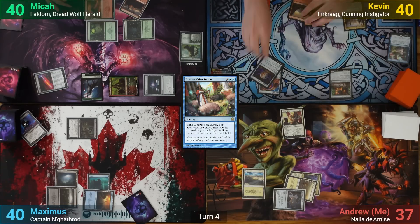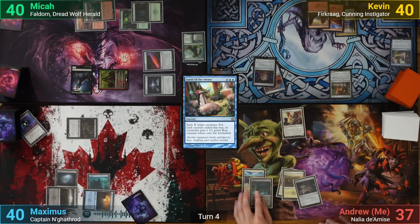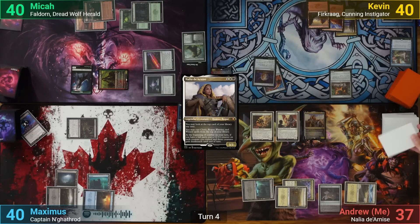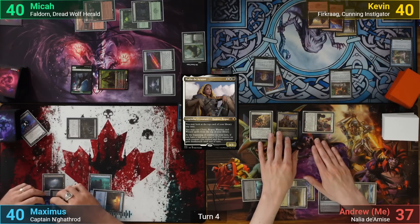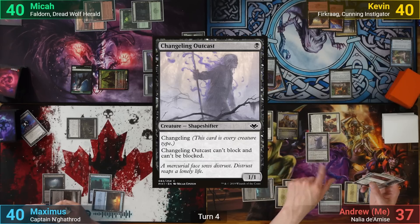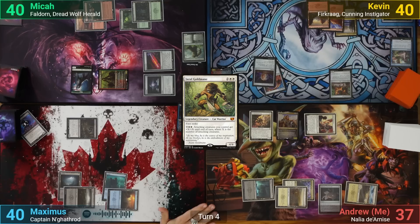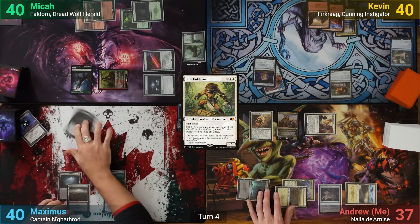Kevin just draws and passes turn. I have a Swamp for turn and cast the Archpriest of Iona. I then bring out Nylea's Dionysus and look at my top card. I go to combat and swing the Harper at Mika. This triggers his ability on attack, and I reveal Changeling Outcast and Gizal Goldbane, which both go to my hand. He takes the hit and I pass turn. At the end of my turn, Maximus asks if I'll take a hit from the Woe Strider if he doesn't attack me the next turn, and I agree.